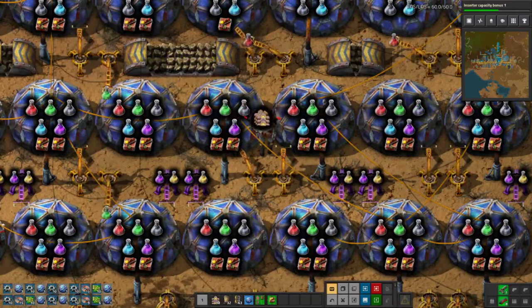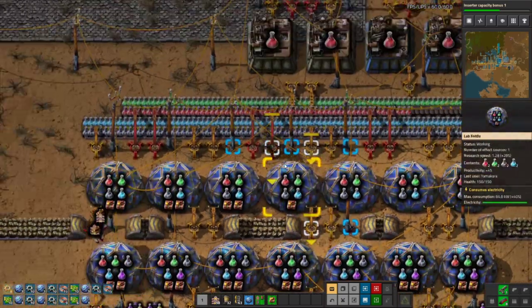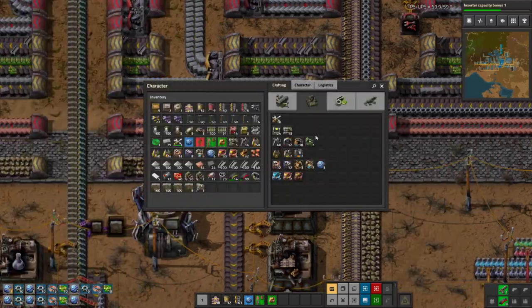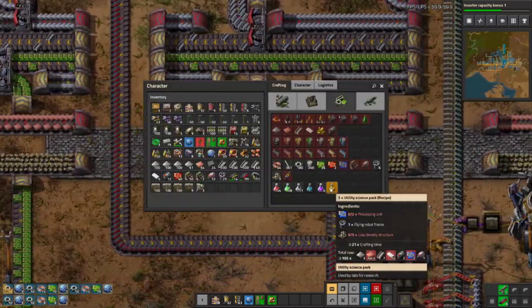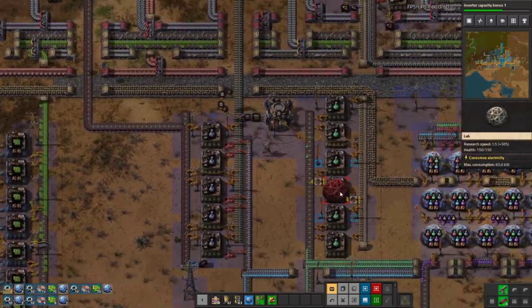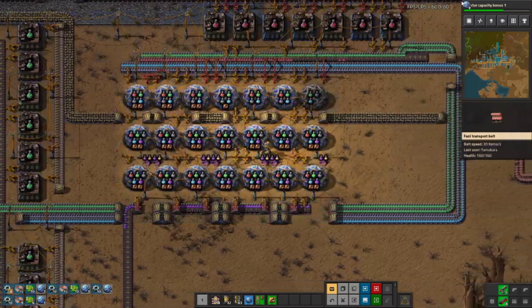Hello YouTube, welcome back to another episode of Yamakara's Let's Play tutorial learning how to play Factorio series. Right now we're on episode 8 and we are going to be getting our next tier science up and running — our utility science packs. I've been hand crafting a couple labs off camera for about 13 seconds and we are going to make our science go a bit faster.